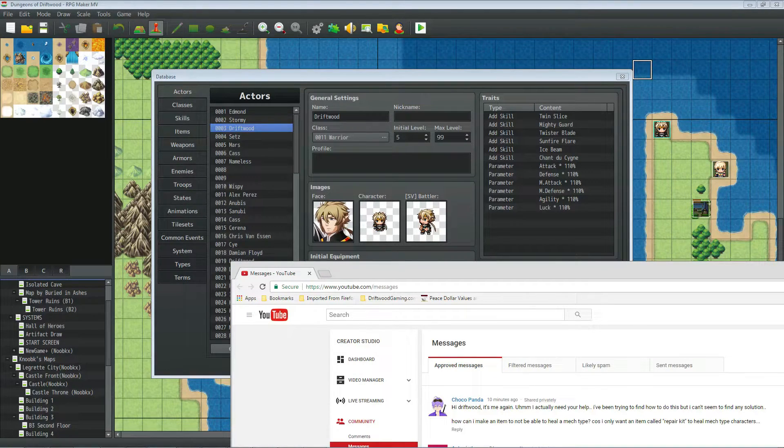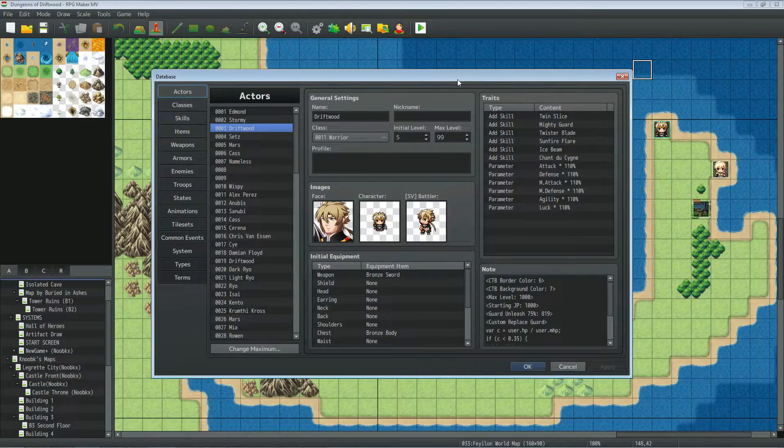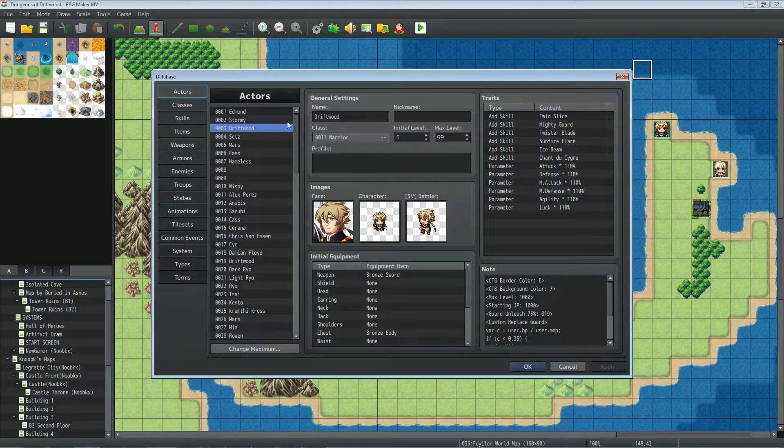Hey everybody, I'm Drifty from Driftwood Gaming. In this special request RPG Maker MV tutorial, I'm going to help ChocoPanda. Choco asks: how can I make an item unable to heal a mech type, because I want an item called Repair Kit to heal mech type characters? So what you're trying to do is make healing items for non-mechs and a specified healing item for mech units — sort of like repair kits and medkits in Knights of the Old Republic.